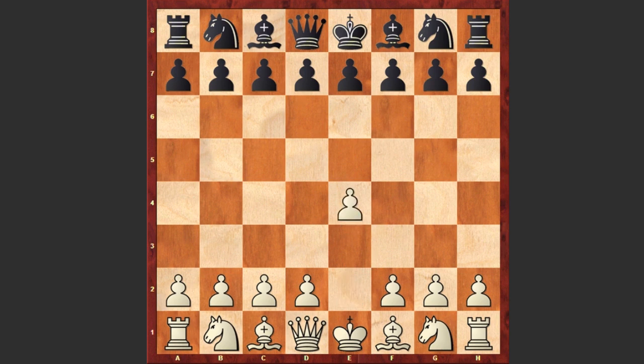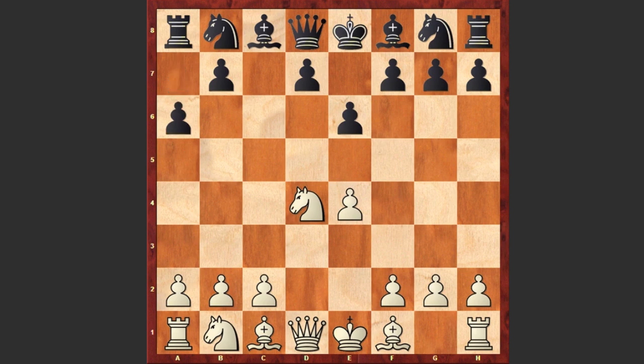Hu Yifan started with e4 and c5 by Zagnidze — Sicilian defense. Nf3, e6, d4, cxd4, Nxd4, a6. Black goes for the Kan variation and c4 — Hu Yifan is choosing the Maroczy Bind. White's c and e pawns are controlling the d5 square, making it difficult for black to free her position with d5.